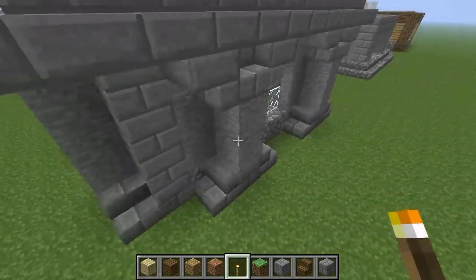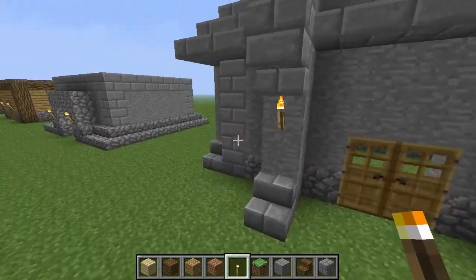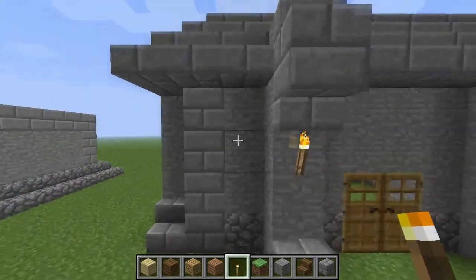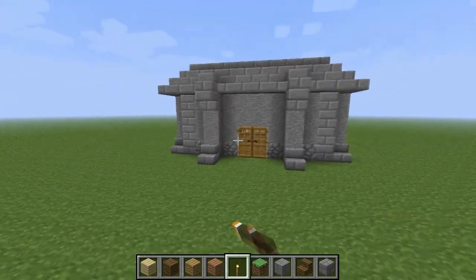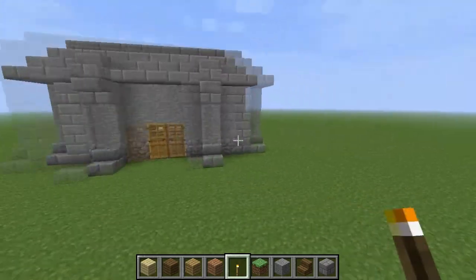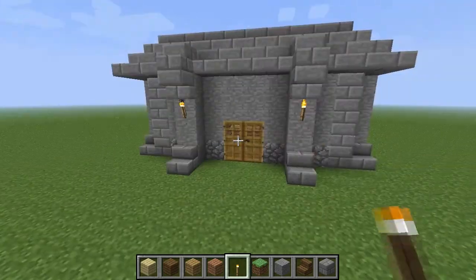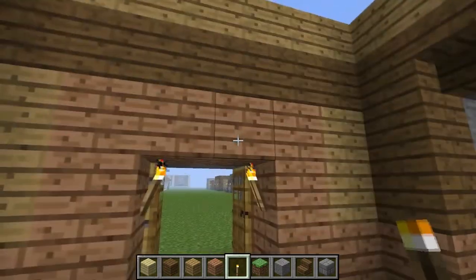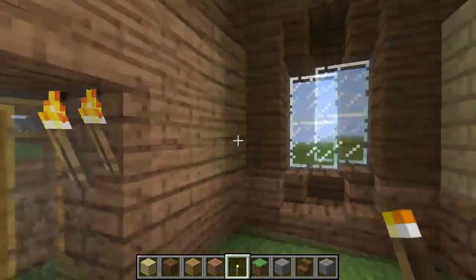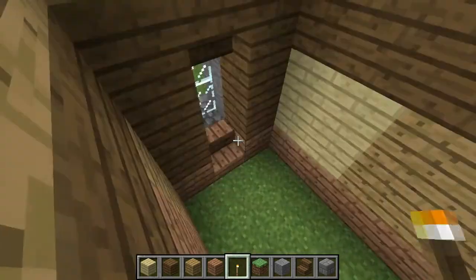Adding pillars can make things a lot, lot nicer. Make sure to add detail and depth to walls — it can make it a lot better. Now, if we look over here, this house is basically the same as this one here, except for these torches. On all the other houses we've been focusing on the outside walls.